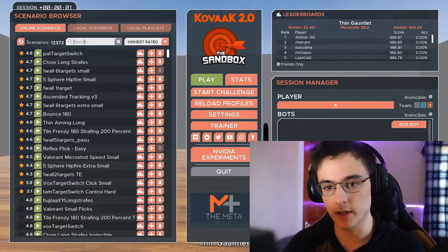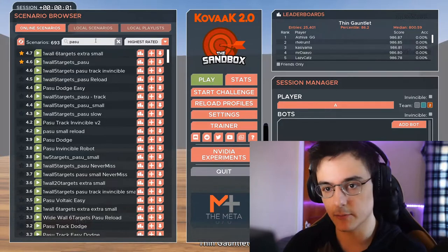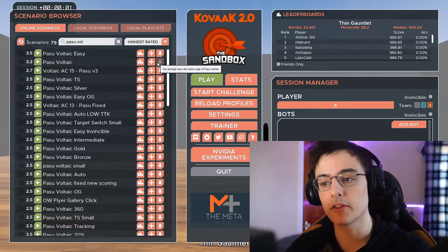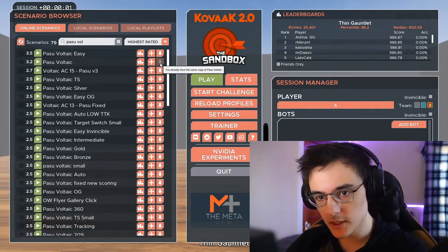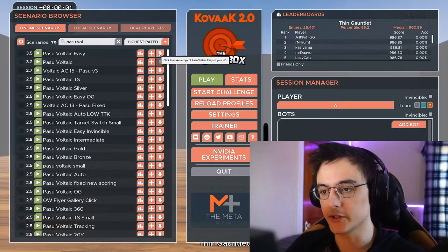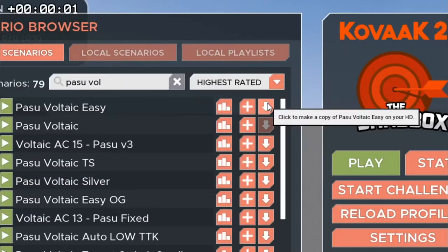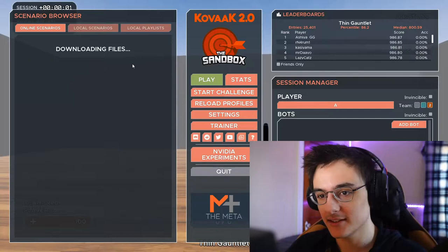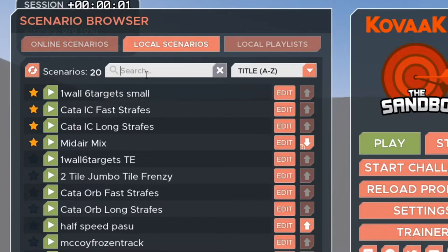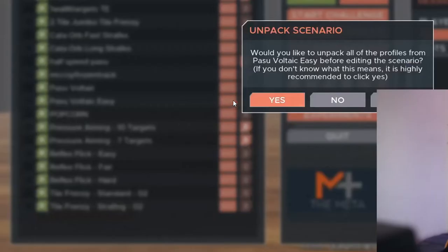It's okay to do an easier version of a scenario — for example, Passive All Tech has an easier version. But what fewer people know is that if even the easy version is too hard, you can click the arrow to download it to your hard drive, then go to Local Scenarios and find it there. Click Edit, then Yes.